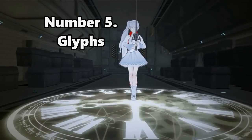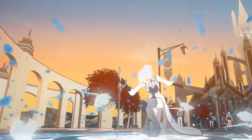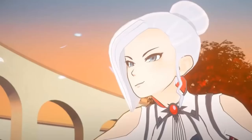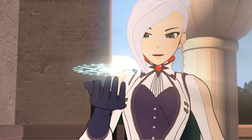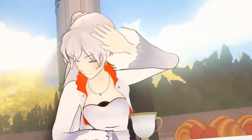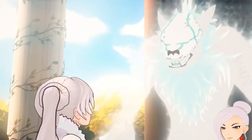Number 5 is the Schnee family semblance: glyphs. The only known hereditary semblance, warriors in the Schnee family have the ability to create glyphs, all of which have a variety of uses, from time dilation to summoning slain enemies. The uses of the semblance are vast, making it exceptionally powerful and adaptive to the warrior's particular fighting style. Without a doubt, it is one of the most powerful semblances shown in the series so far.